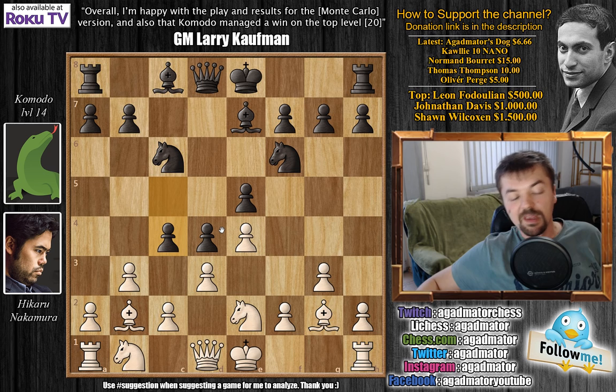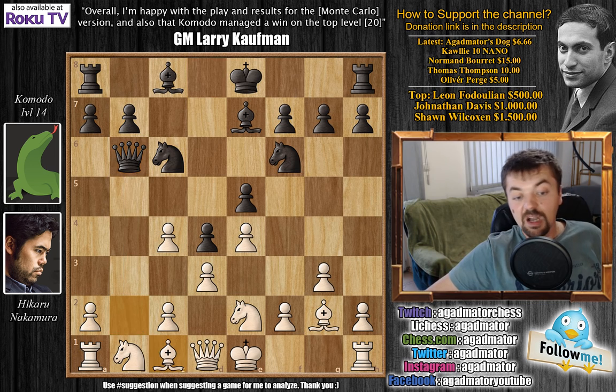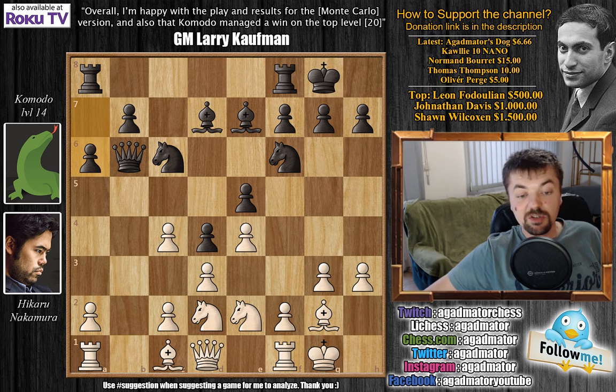Komodo plays c4. It's very interesting that you can actually capture this pawn with either the b-pawn or the d-pawn. Of course, it's principled to capture towards the center, and it's interesting why Komodo does this. After b captures on c4, queen to b6 is played, developing the queen with an attack on the bishop. Bishop to c1, getting the bishop out of the way, now bishop to g4. We have castles, castles, and now h3, kicking the bishop back. Bishop to d7, knight to d2. We have a6, and here Nakamura is up a pawn, but his position is very boxed in.